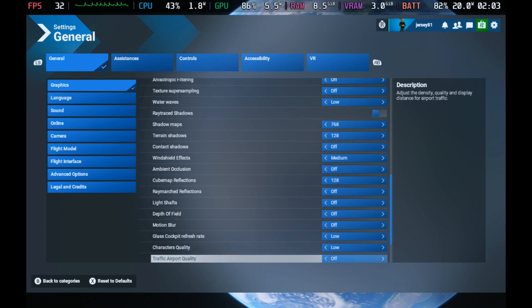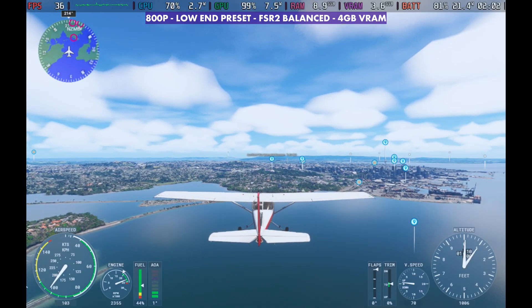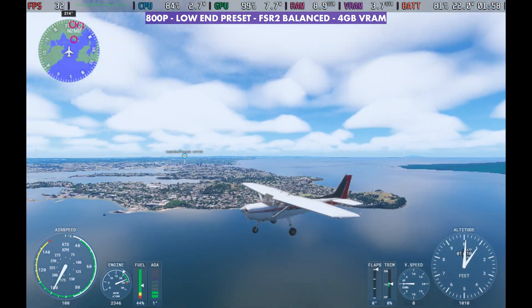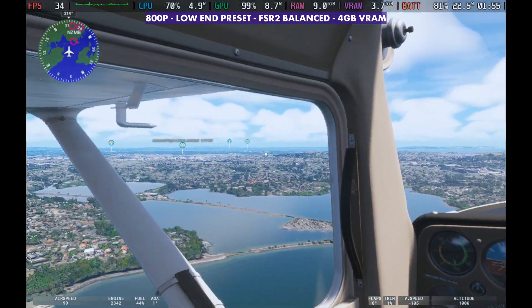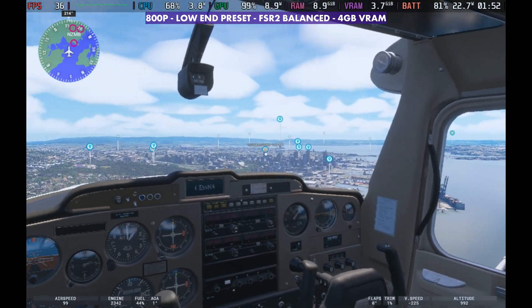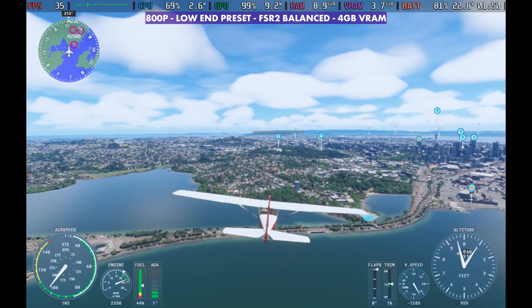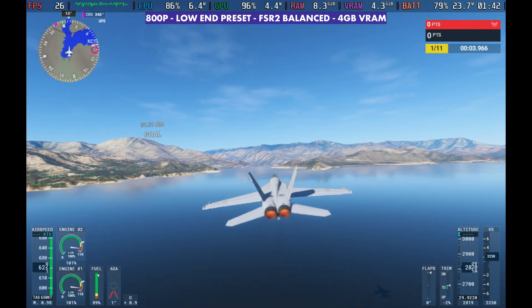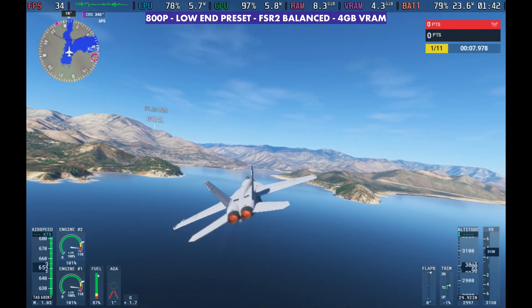If you want to see performance on Windows, I'll put a link to that video in the description. Here on Steam OS with this fix, depending on where you are in the game, you're typically getting 20 to 35 FPS — I'm usually between 20 and 28 in most areas I've tested with these settings. We are at 99% GPU utilization. You can adjust FSR2 performance mode to get a little more, though picture quality will take a hit.